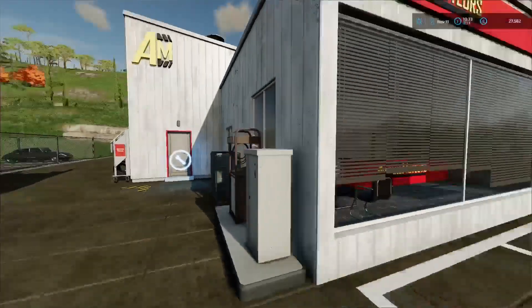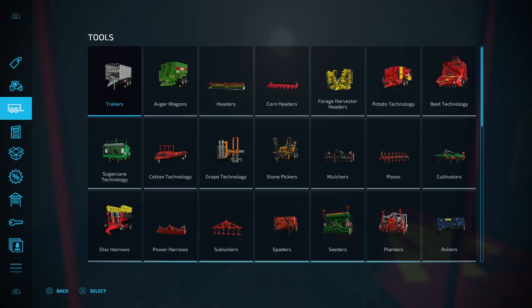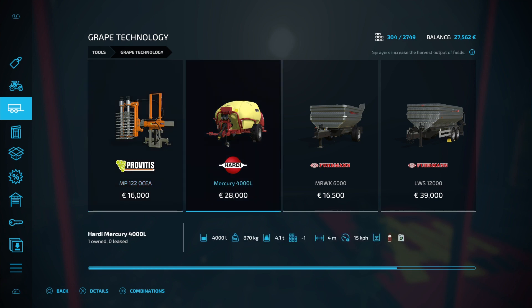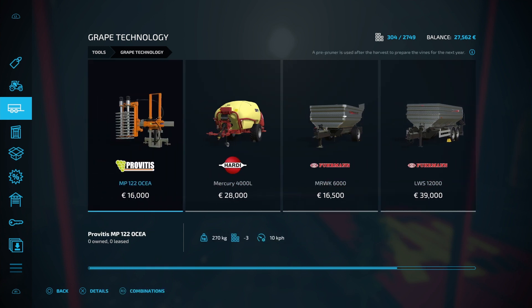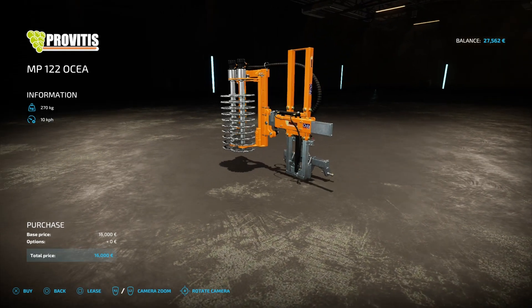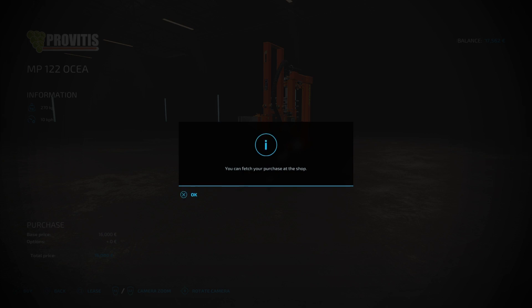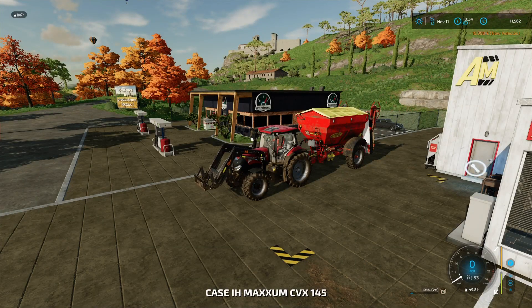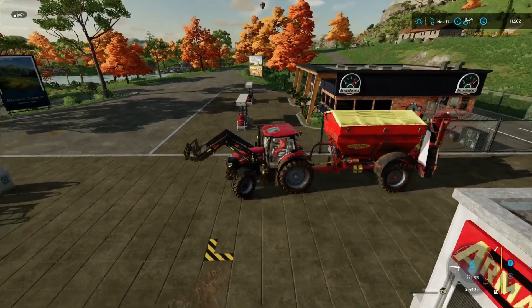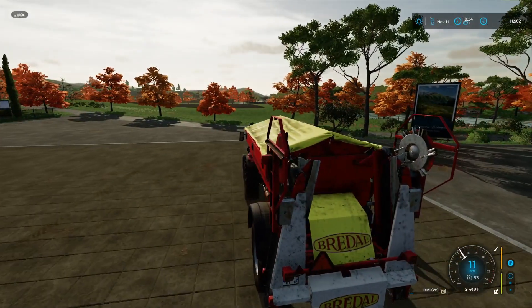One thing we are going to buy is the pruner - we need that to start taking care of our grape vines. It's 16,000. I don't think there's another option, so we're going to get this one. We probably need to buy it since we'll use it a lot. Not much money left. We'll take it with us at the same time - two flies at one hit.